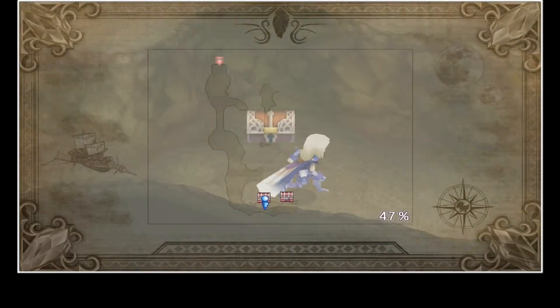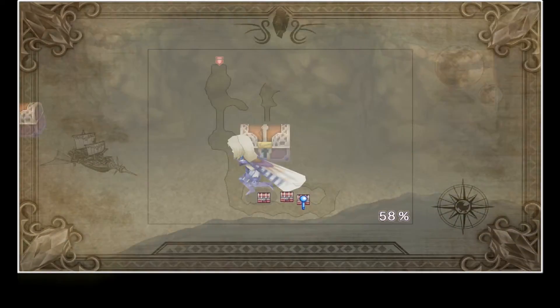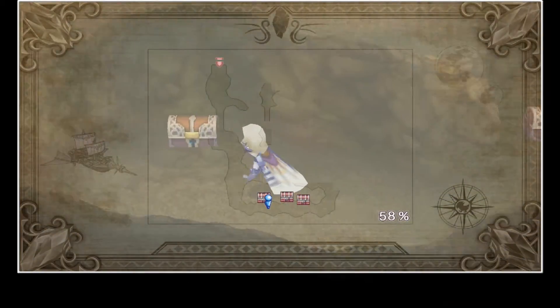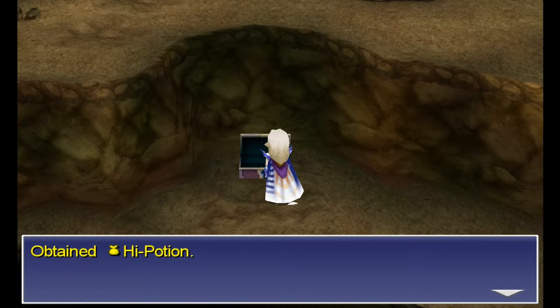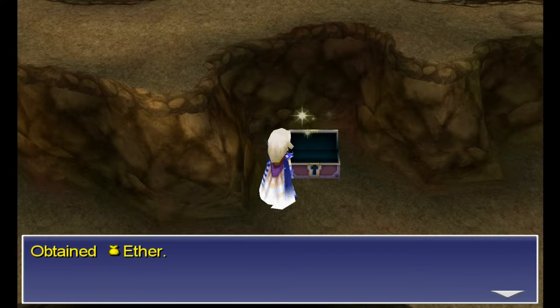We're going to go all the way down and across to the east here for three chests we can grab. Just make sure we've explored. We're going to get a Hyde Potion, an Aether, and a Zeus' Wrath, so we'll pick those up first of all.